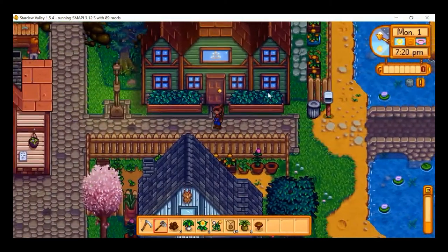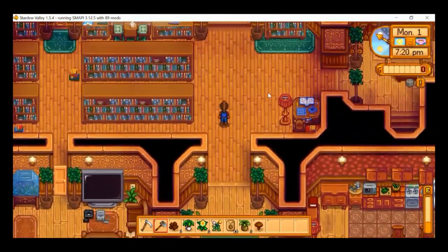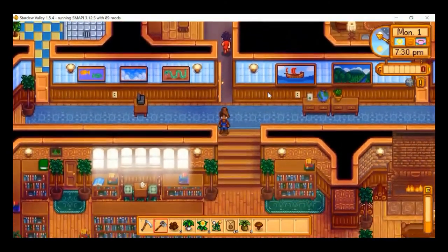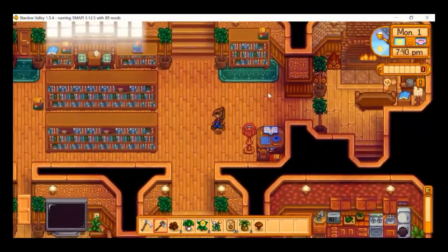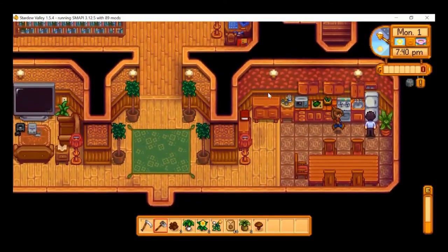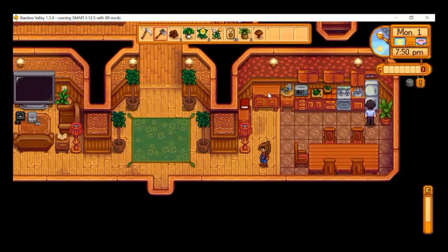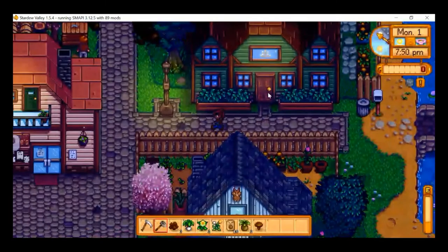Here is one of the new housing areas from Stardew Valley Expanded — this is obviously where the rich folks live. Olivia is in her room so we can't say hello. But we meet her son Victor, who recognizes us as the new owner of Minora Bay Farm. Nice to meet you, Victor.